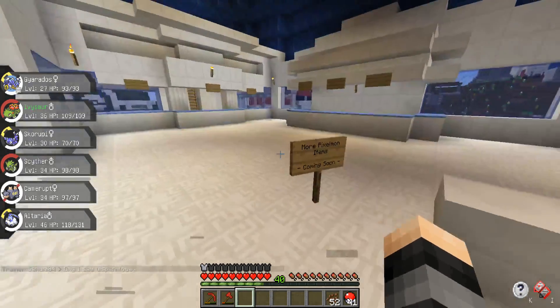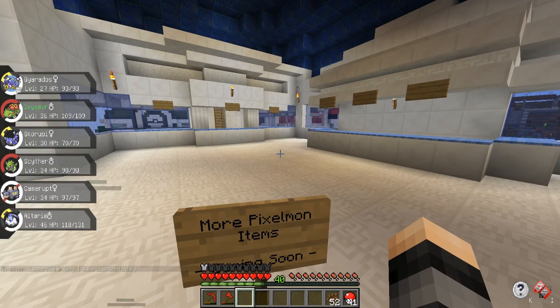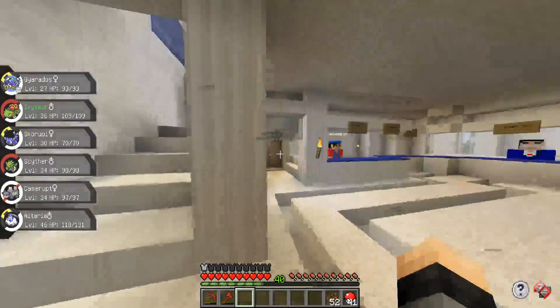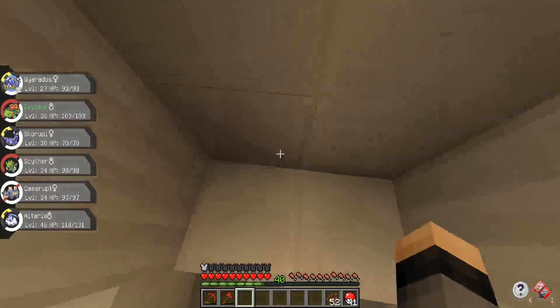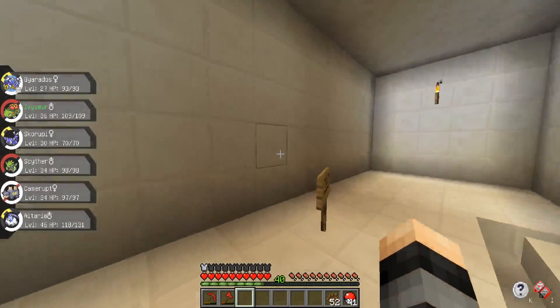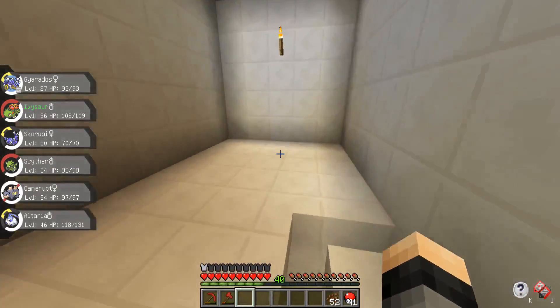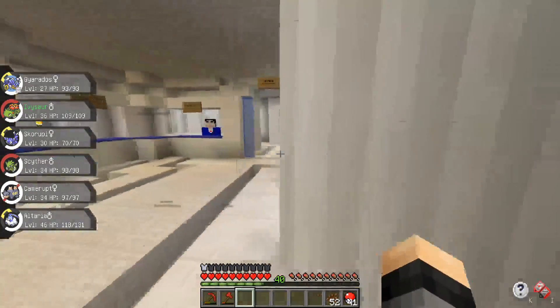Originally I was going to do vanilla items up here, but I figured we need more space for Pixelmon items and I don't know if they'd all fit. So what I'm going to do instead is use this elevator that will take you down to this room. Right now it's just an empty room — it's actually really small. I'm going to expand it and probably put the vanilla shop items down there, which should be pretty cool once it's done.